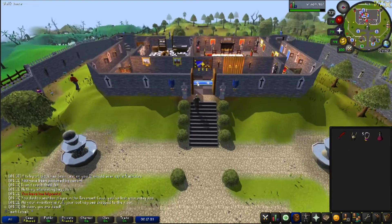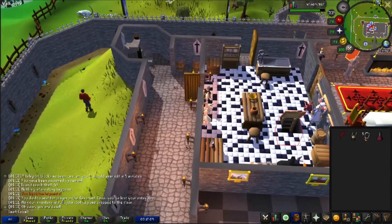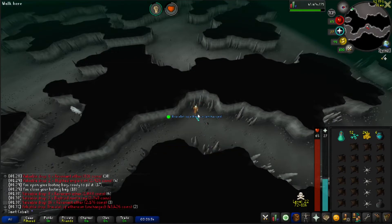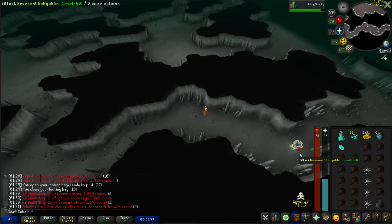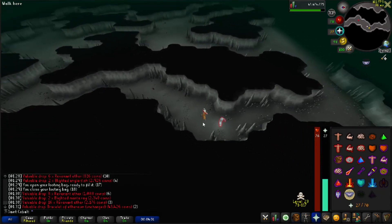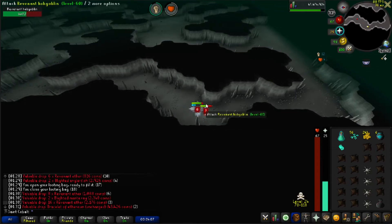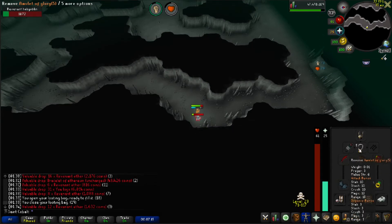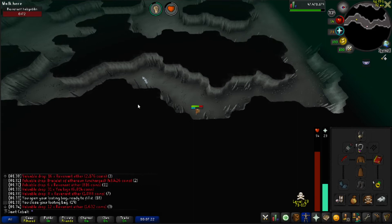That didn't last very long — I was too slow on my teleport, missed it by just a second. That sucks. We got our bracelet back though. It's so rough in here — I've already run into like four other PKers since coming back and trying again. I managed to escape from one and teleported away from the others. I have my glory on and I forgot that the salve amulet works here. Let's get out of here and come back not as a dummy.